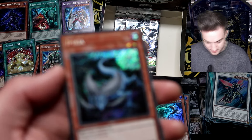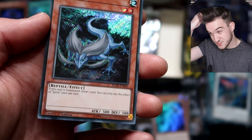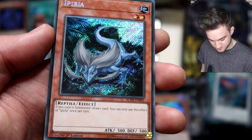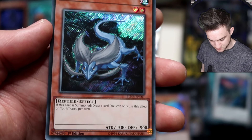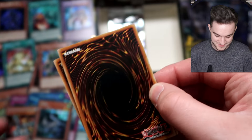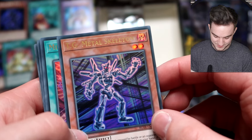Iperia — I believe this is also an anime import, I think from the Virtual World arc — one of those guys in suits. If it has a Summon Drone card you can only use this effect once, but I don't know if anyone's going to use this. It's nice that they're going through the anime and importing cards.